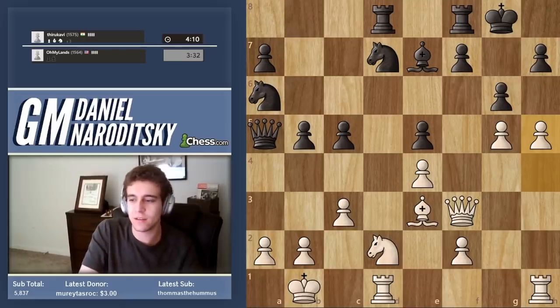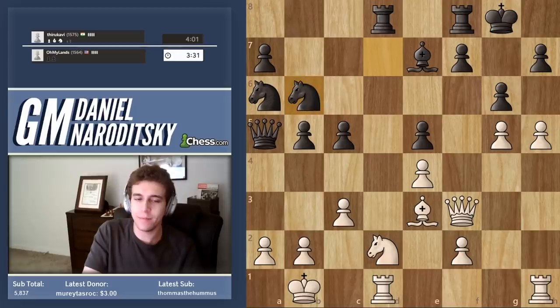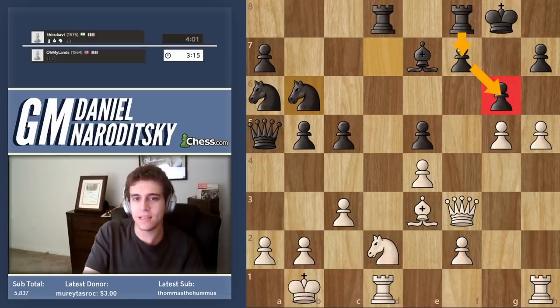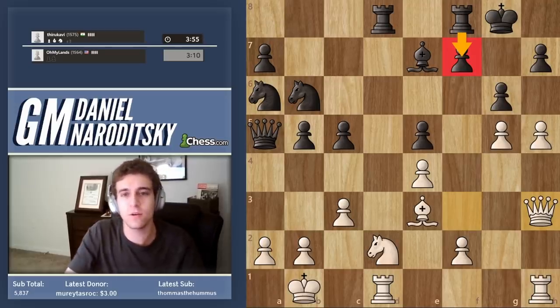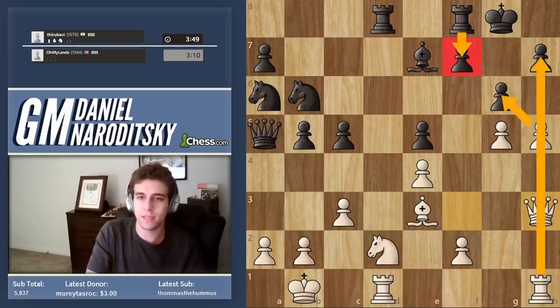The threat is stronger than its execution. We have only one shot to open the h-file — we want to go queen to h3, double up first, and then take on g6. Why? Because if we take first, he has f-takes-g6 and he's going to use f7 for his rook to defend. By keeping things closed until we need to open them, we disallow defensive moves like rook f7. I think he has no defense — I think he's busted. This move g6 lost him the game.